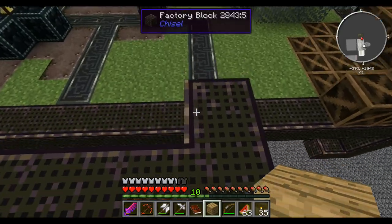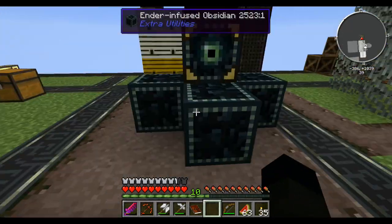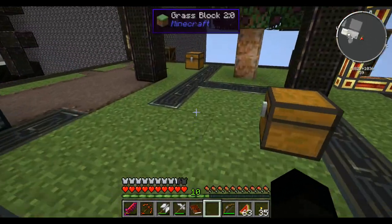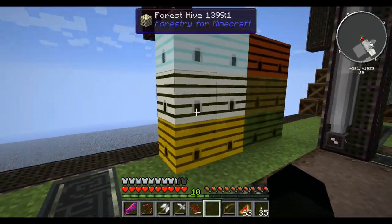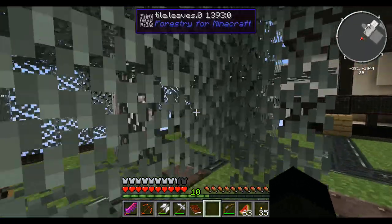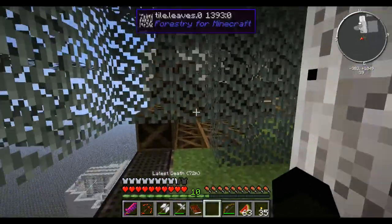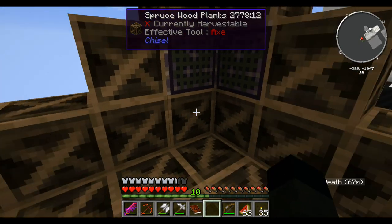What have we got over here? We've got ender core and ender infused obsidian, we've got a dragon egg — which we will not touch because we all know what happens with those. What we've got here is an industrial apiary, emulations, a whole bunch of factory blocks, we've got some bees, and we've got a whole bunch of spruce — which I'm going to be very suspicious about.